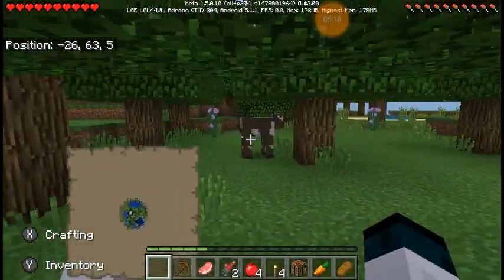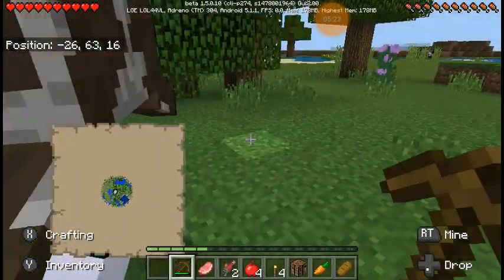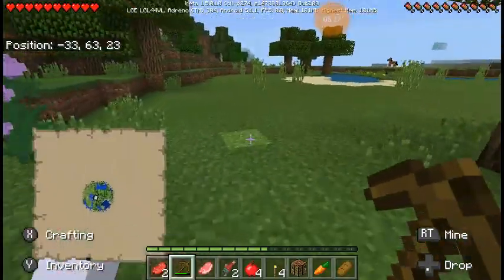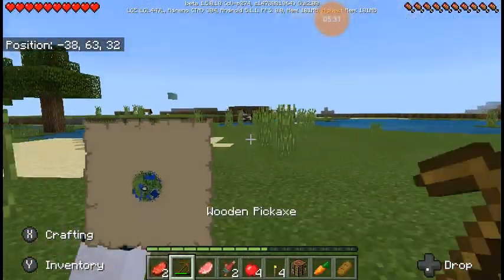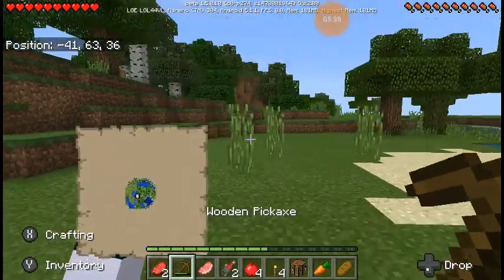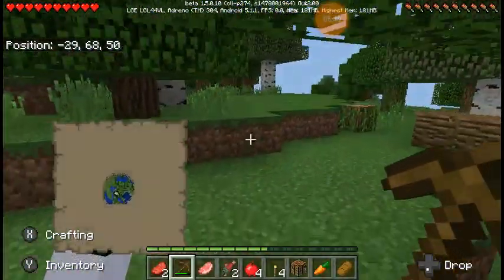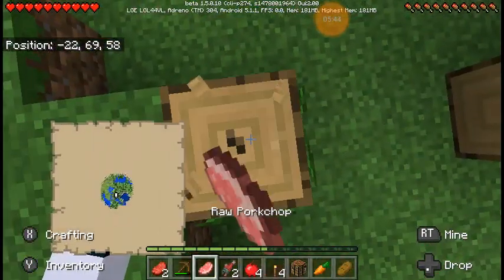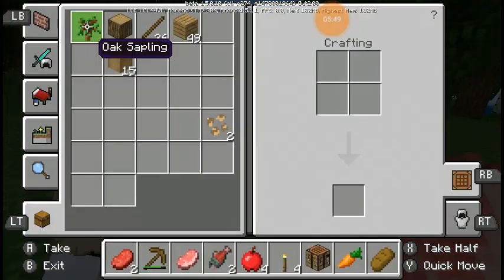We're gonna kill this cow because I want steak. That would be my luck if we get steak. My neck hurts. Let's try to get some cobblestone — that's what I meant to say. We're gonna break it with our pickaxe.